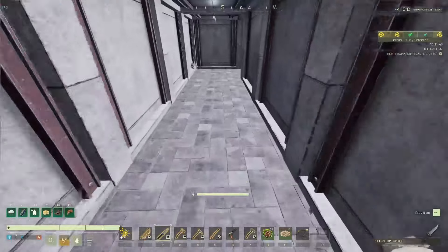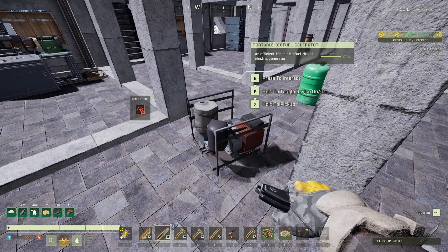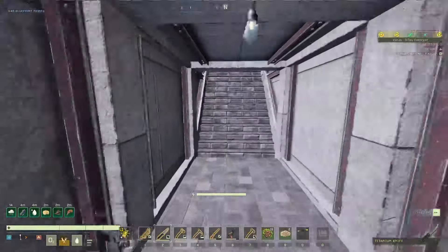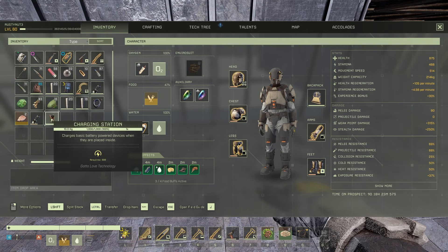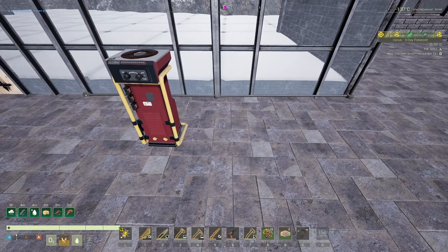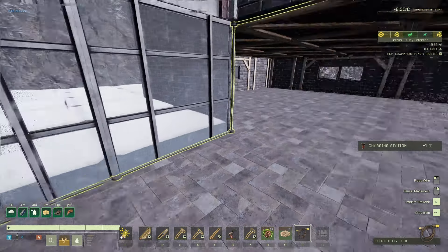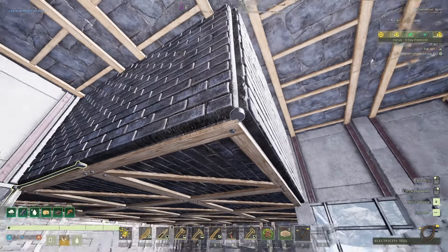I need something to test this out with first to make sure the power is connected before we do anything else. I think I'm going to bring over the charging station for now. I just want to see whether this will actually power up — just want to make sure it's connected properly before we continue. It's always a safe bet to do that. I'll just put that there... and that's powered up. So that's all I wanted to know. We can set that back downstairs. I just wanted to make sure that connection was right — sometimes it doesn't always connect properly.